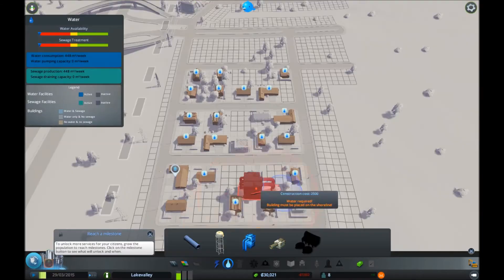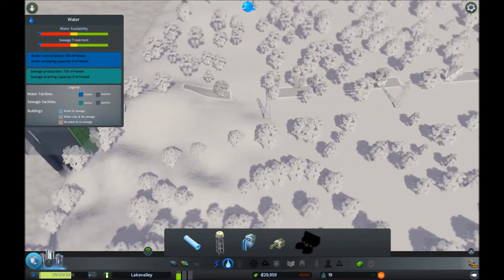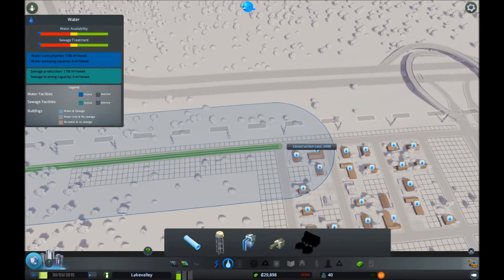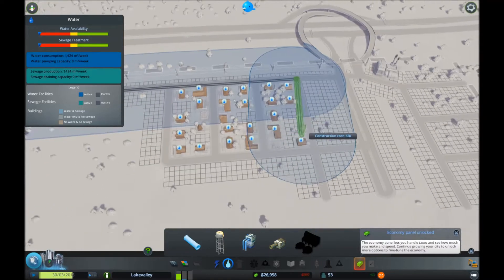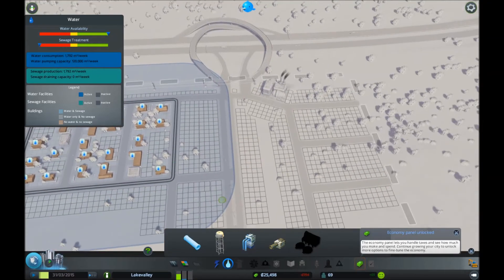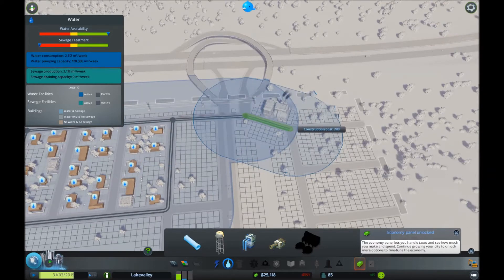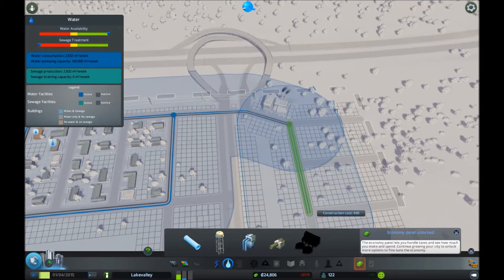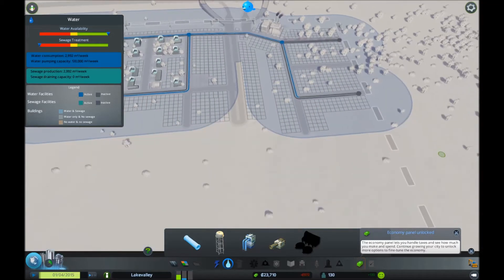Water — nobody has any water. Because we gave this thing electricity but we didn't hook it up to water pipes. So we've got to do that. Let's bring this all the way over here and throw down some pipes like so. We're going to need some across this way too, so let's connect these here. Now let's go down like this — every other should cover it.